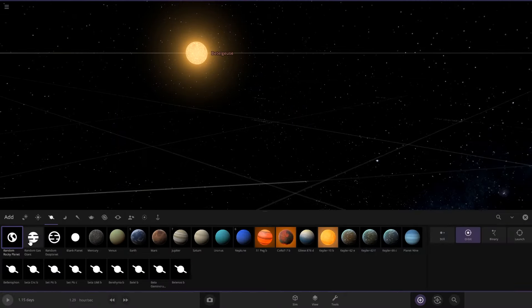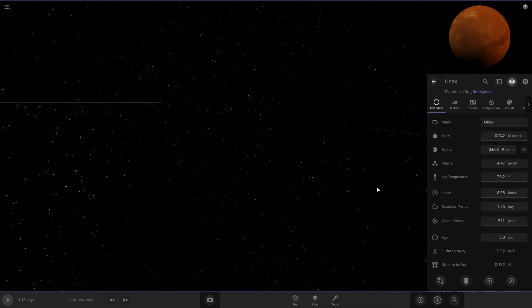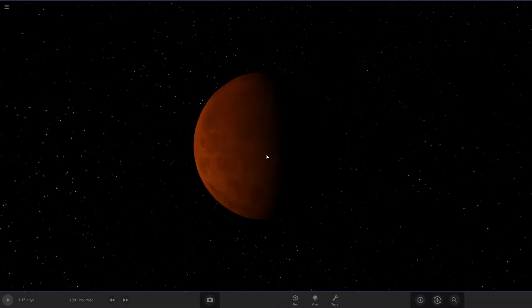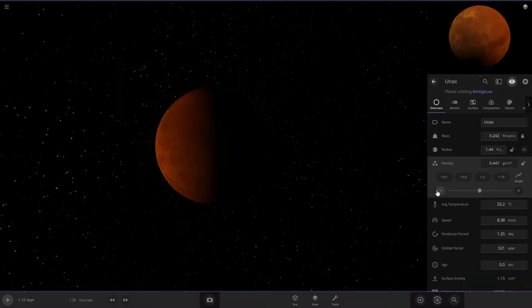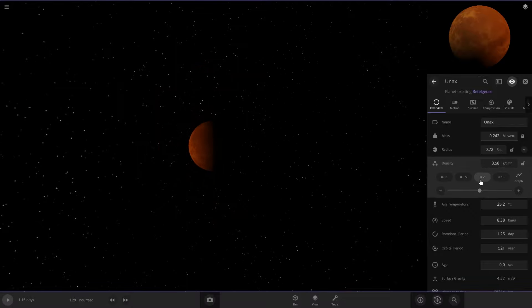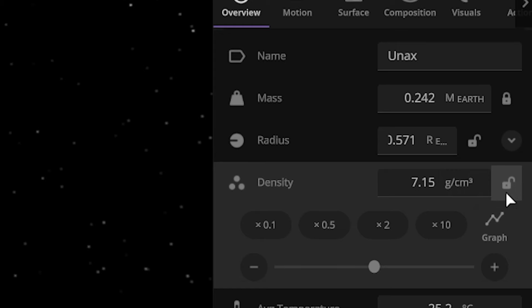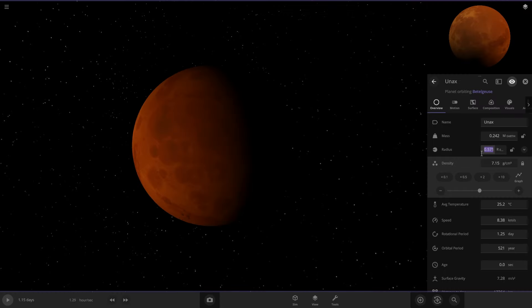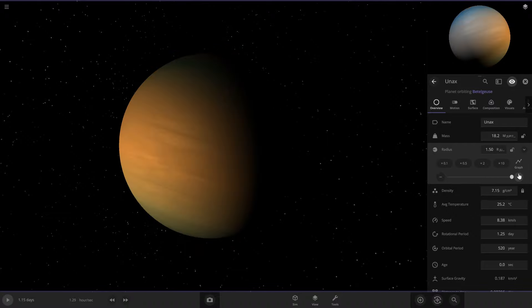So let's delete that and put a new planet in here. I like the way that one looks, so let's use this one. If we turn the density down, it should allow us to make it very, very large. What we can actually do is find a good density, and if we lock the density, then when we turn the radius up it'll change the mass too, so it should stay at a good density.